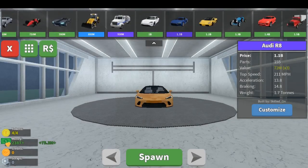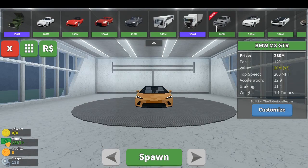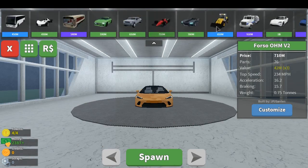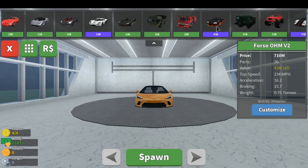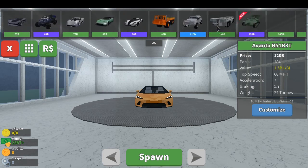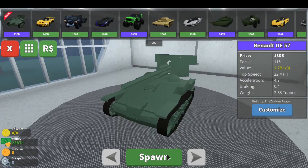Oh yeah, the BMW went 200 miles per hour — wow, that's a lot. They seem to be slowing the cars down, which is a bit strange. Oh, they added a new tank — it's a Renault.